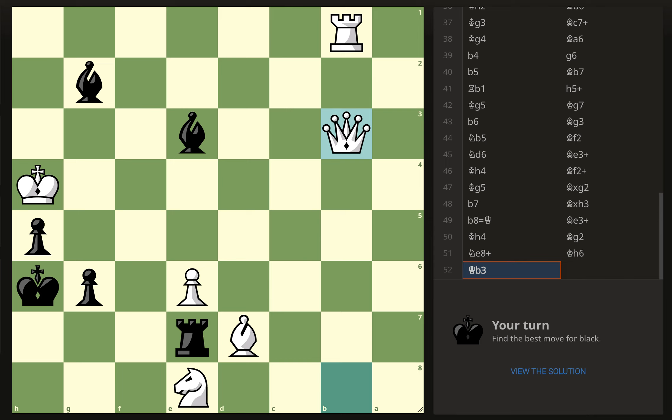Hey guys, this is Stacia. We're going to do some mate-in-twos together real quick. This one is black to move and let's see if we can checkmate that white king. After check, that looks like mate but they can block with the queen, and then we probably have the move g5, and I do believe that is checkmate.